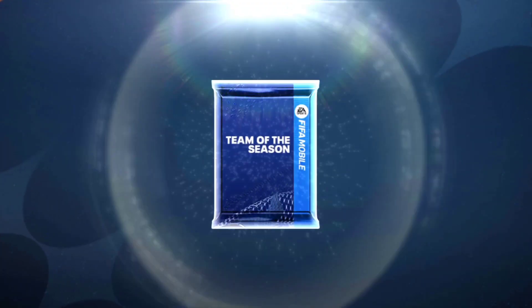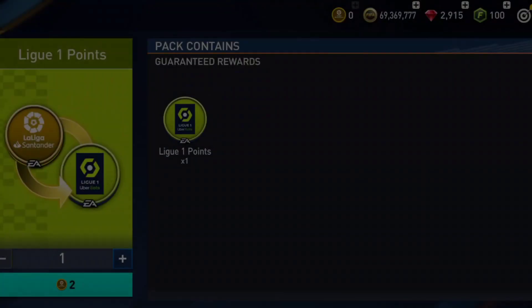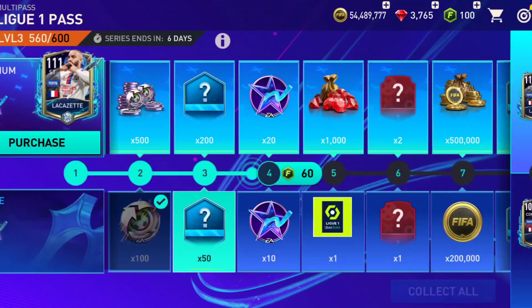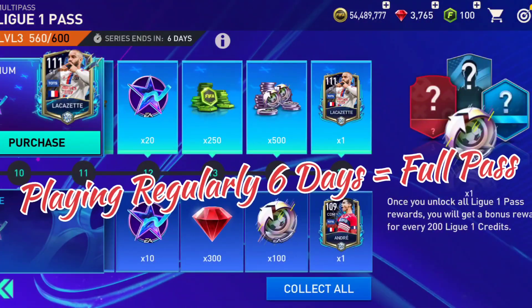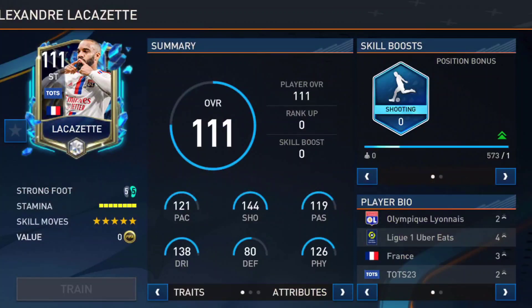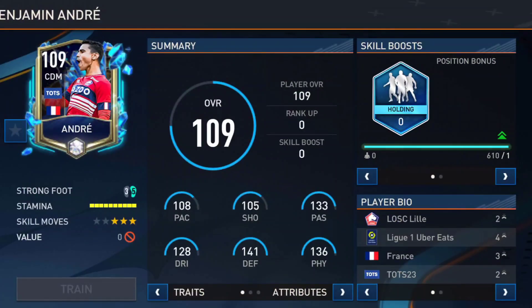These exchanges are based on your extra leftover points from the Premier League, Bundesliga, or La Liga. If we go into the League One Pass section, the premium card is a 111 Striker Lekazete, which doesn't have much value, and we are getting a free 109 overall CDM Andre.